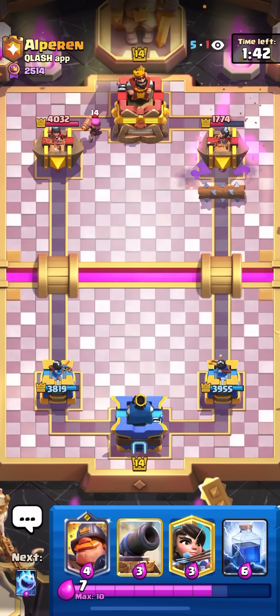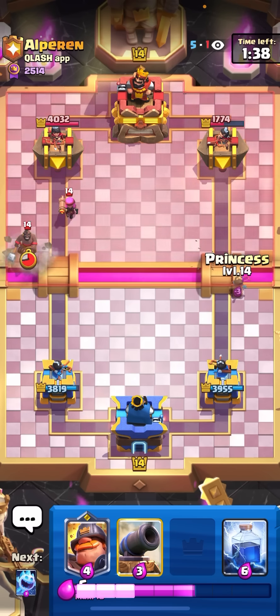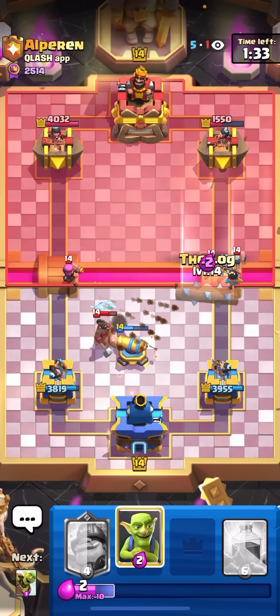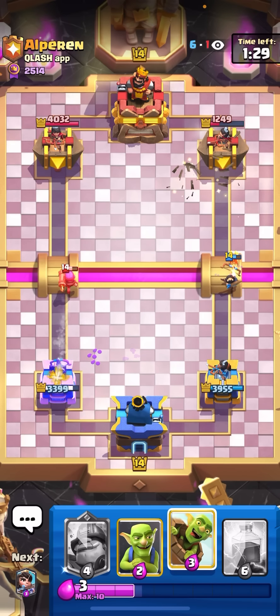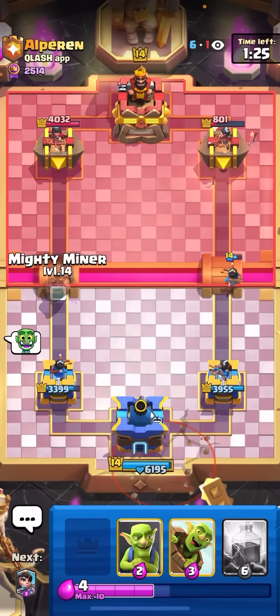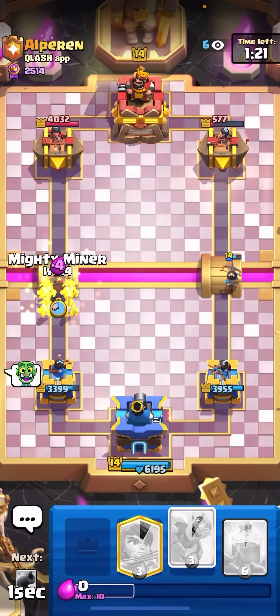He goes for the log now. I'm going to wait for him to go in and activate my king tower. I'll princess at the bridge, then cannon to activate the king tower. I'll go for my ice spirit as well and log on the skeletons to keep my princess alive. That firecracker is going to get a shot, but that princess is getting way too much damage — he just gives up and EQs on the king.